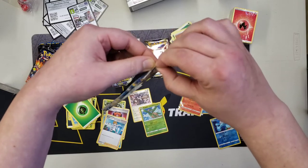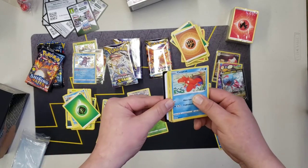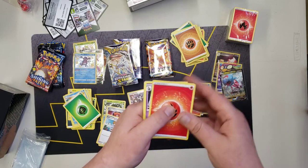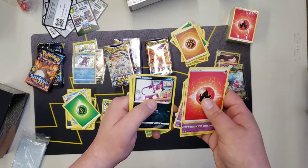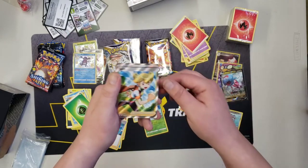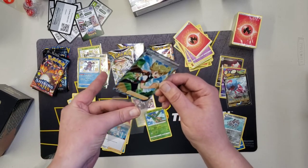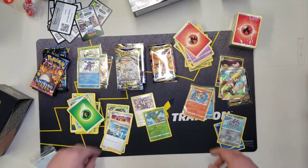Alright, come on — two more packs, can we catch up? Shining Fates, I know Brilliant Stars can do it. Code card — one, two, three, four — psychic energy, fire. Dusclops, Weavile, Starmie, Corsola, Sneasel, Duskull, Purrloin, Shroomish, Clefairy, and a Berry full art. Nice! I believe that's another one I needed — we are doing great. Still going into the trade binder if I already have it, but either way, not bad.